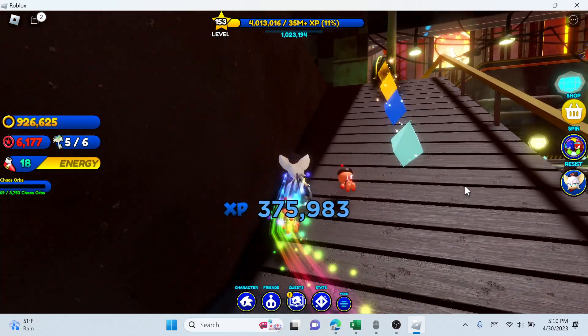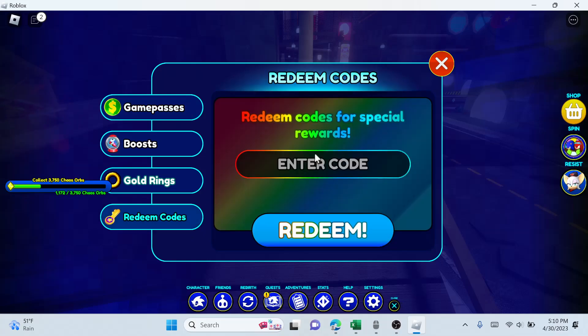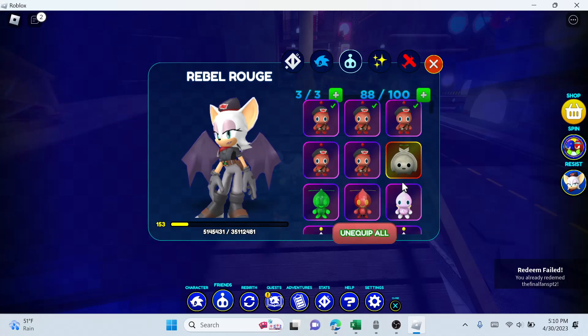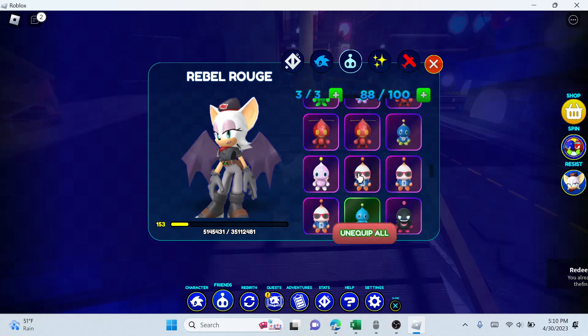Next is the code 'the final fans pt1' and 'the final fans pt2.' Doing those codes will give you these chao.